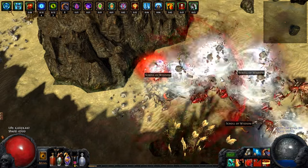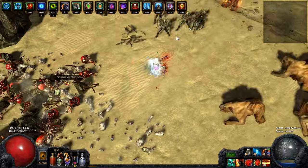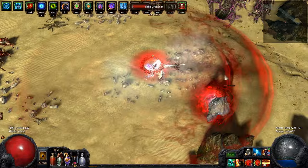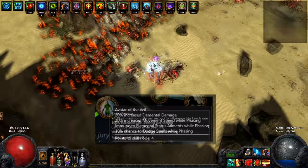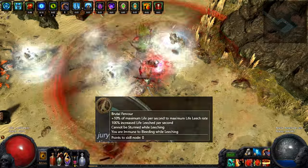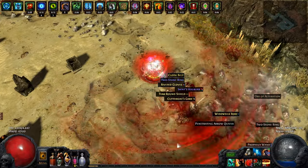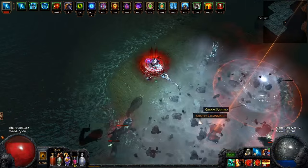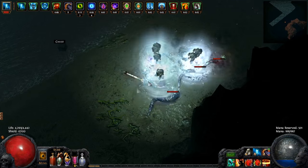Now this does come at the opportunity cost of a flask slot, which is potentially a large one. So I expect this flask will work better in builds that have some other ways of dealing with things like elemental status effects, such as Raider, or Bleed, such as Slayer. The base flask of the Overflowing Chalice is not incredibly popular, as the Consecrated Ground benefit offers only a small benefit and the implicit 40% increased damage is not as impactful as something like a Granite or a Basalt.